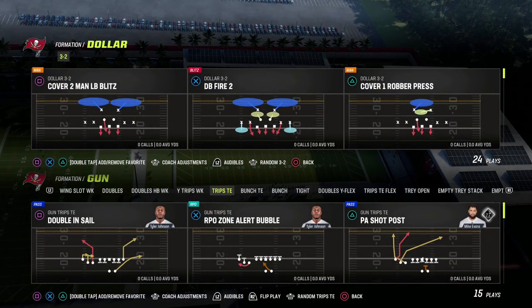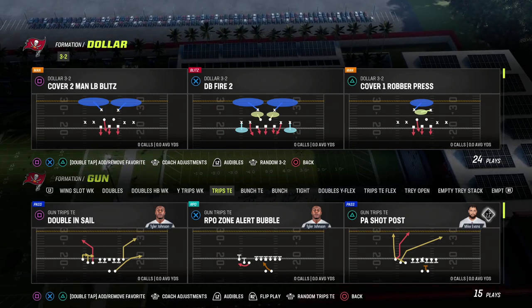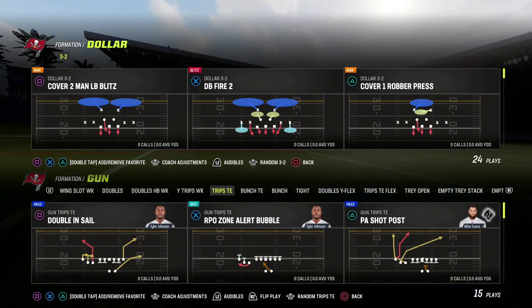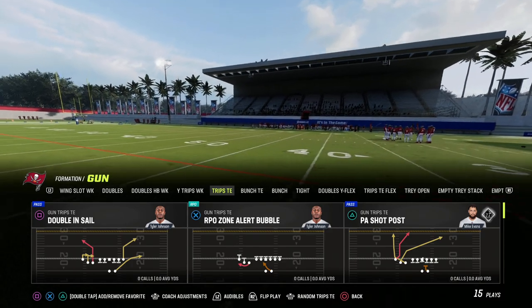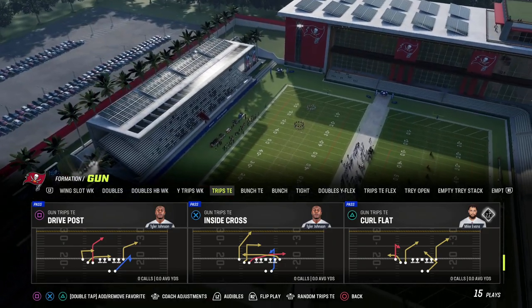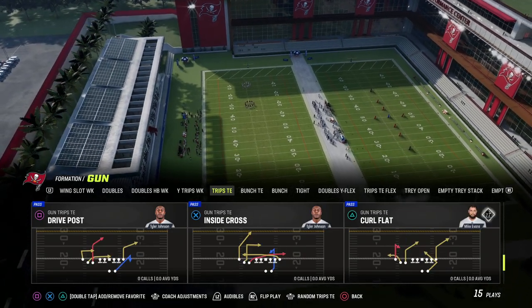In this video I'm going to show you how to beat man-to-man coverage in Madden 23. One of the best day-one defenses you're going to see is man-to-man coverage — it's really good this year. Make sure you subscribe so you don't miss any upcoming tip videos. Cover 1 Robber Press out of Dollar 3-2-6 is one of the best day-one defenses, and we're going to beat it using one of my favorite passing concepts from last year: the Inside Cross.